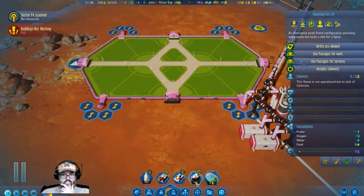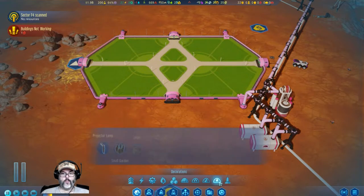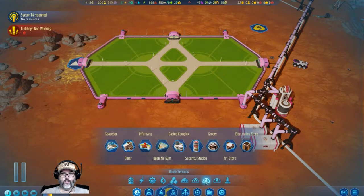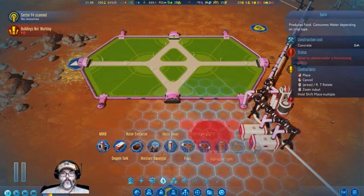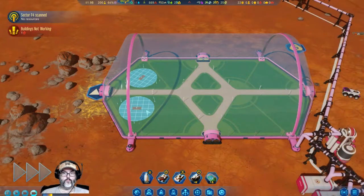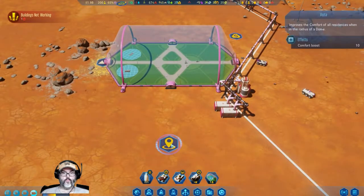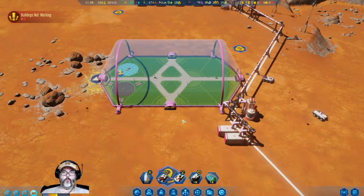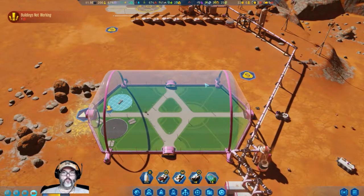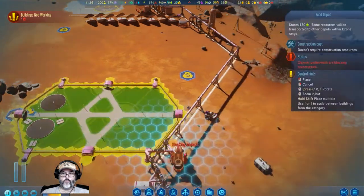Let's think about what we want inside of here. Outside decorations, interesting. Life support — all right. I want two farms, that's going to be the first thing I want. We're in range of that for a comfort boost. I'm also going to want a food storage right outside.